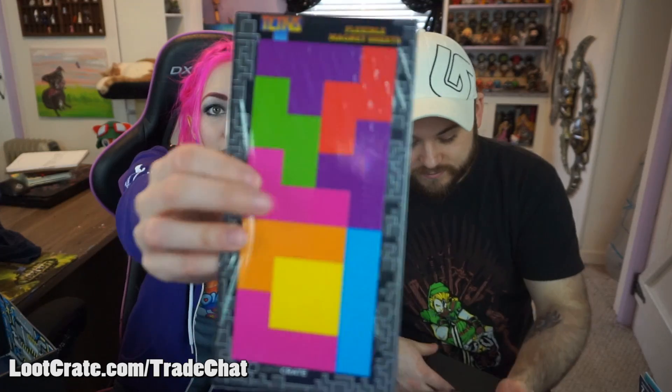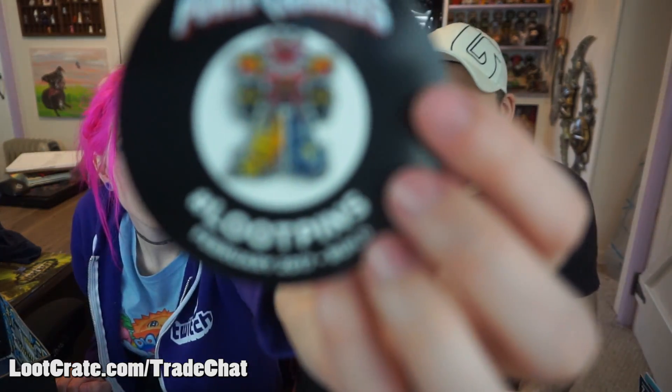The second to last item in this month's loot crate is a sheet of Tetris magnets. These come apart so that you can put them any way you want on your refrigerator. Aren't they cool? They are so cool. I feel like there's a lot of places I can find to put these that are not the refrigerator — just random metallic things and make Tetris. And then the pin this month was a mega sword. Very cool.